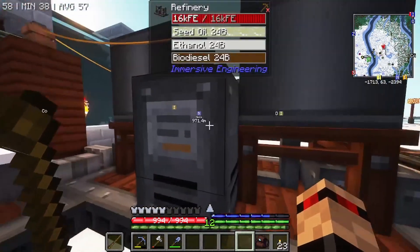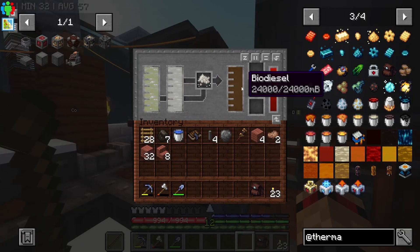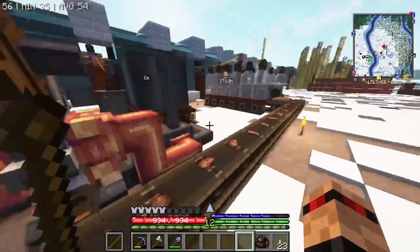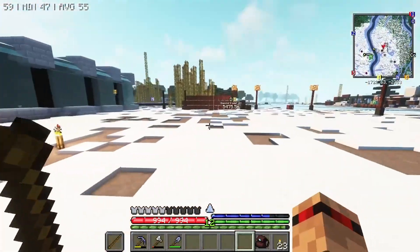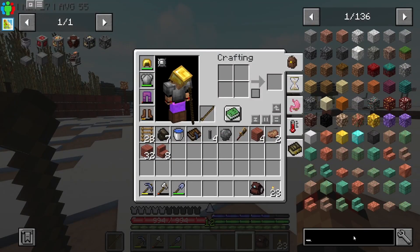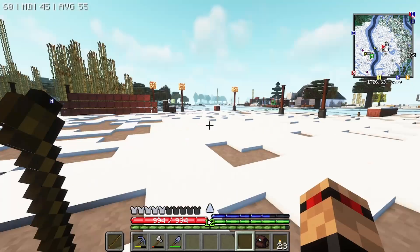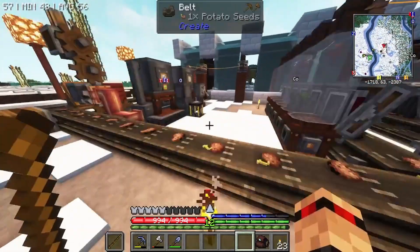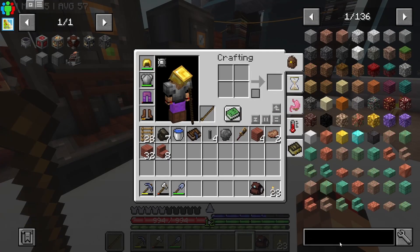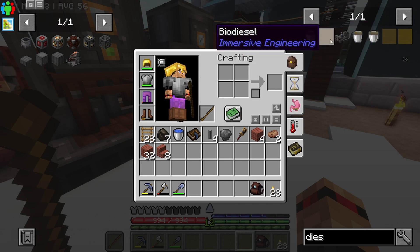It's not broken, everything is absolutely fine. We're just full up on seed oil, ethanol, and biodiesel. So we are now at the stage where we could do with making a biodiesel — diesel. I always find it really difficult to spell diesel. I might start calling it diesel just to annoy everyone.